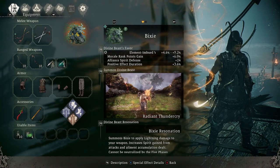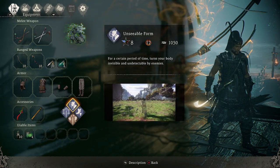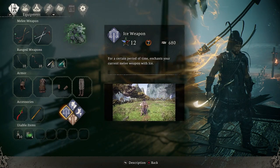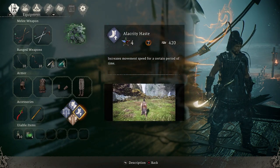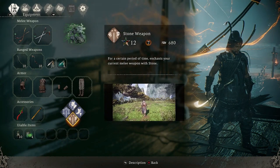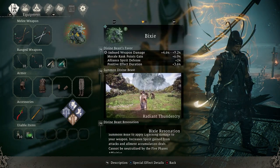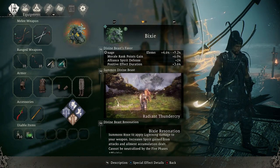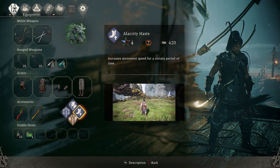The divine beast also provides morale rank points gain to help you boost your morale faster for wizardry spells, along with spirit defense and positive effect duration. For wizardry spells we've got Unseeable Form — we can go invisible to keep up the stealth. Then Ice Weapon to enchant our melee weapon with ice, which is why we have ice attack power — this is primarily a water-based build. We've also got Haste to increase movement speed and escape trouble, and Stone Weapon since there's a little earth in the build and our divine beast gives extra damage for any element we put on the weapon.